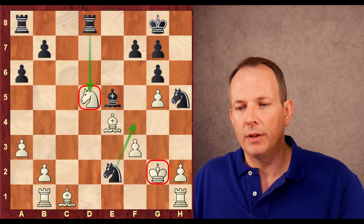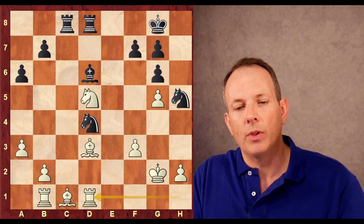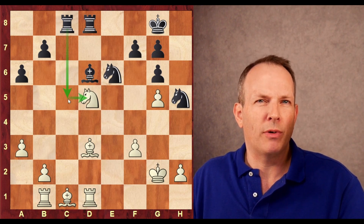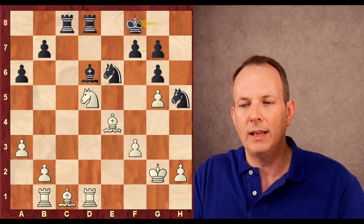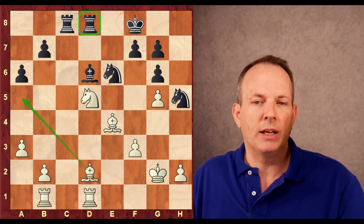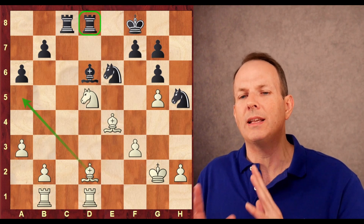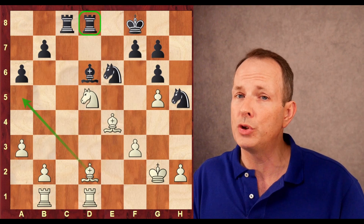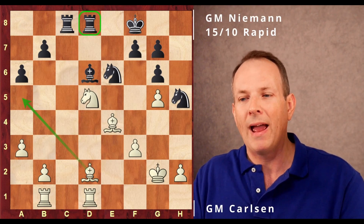If bishop to e4, Hans Niemann could play knight to e2, threatening to take with the rook. After the bishop recaptures, he plays the knight to f4 and forks the king and the bishop. So bishop to e5 would have been a little bit stronger. He plays rook a to c8, rook to d1, knight to e6. Carlsen plays bishop to e4, king to f8, bishop to d2 — coming into a5 to irritate the rook on d8. Carlsen is beginning to get some stability; he still has the two bishops.